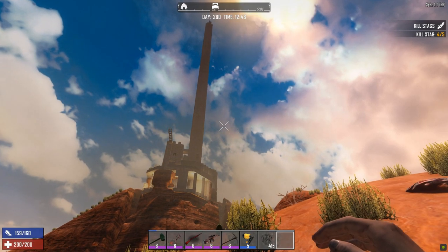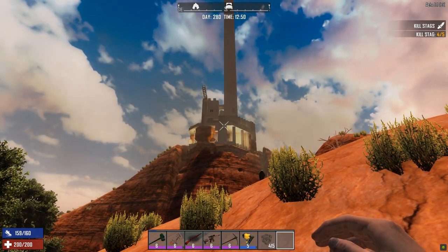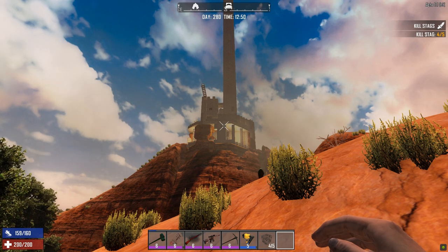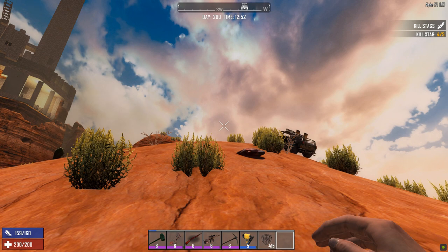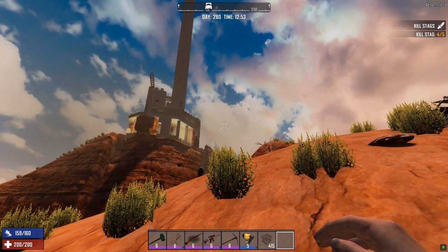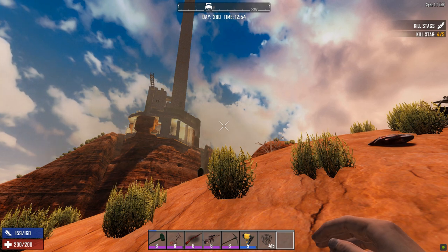Alright, this is JY with another mind-blowing 7 Days to Die video. It's day 280. Alpha 17.2 patch has just dropped, but the server is still on 17.1. We're looking to reset the server and say goodbye to this world.